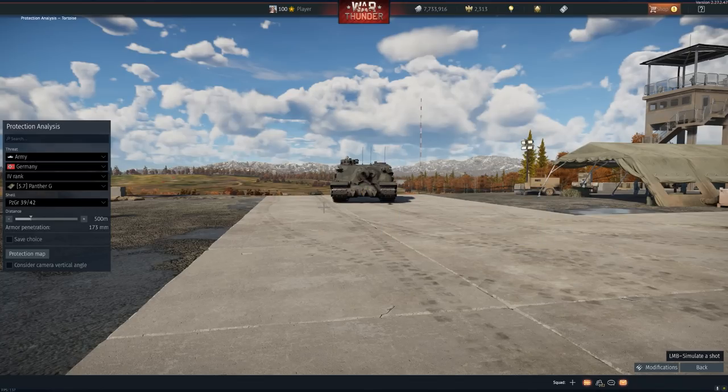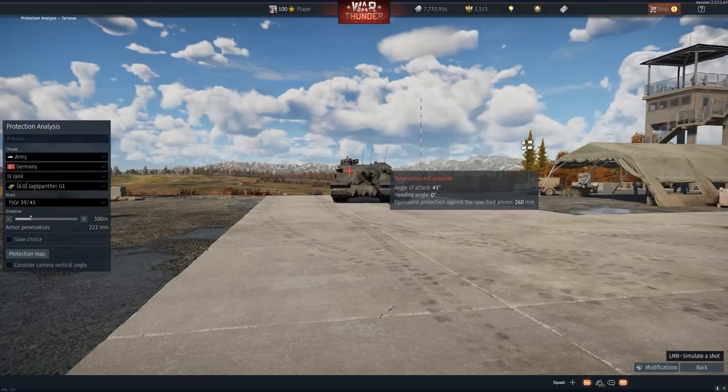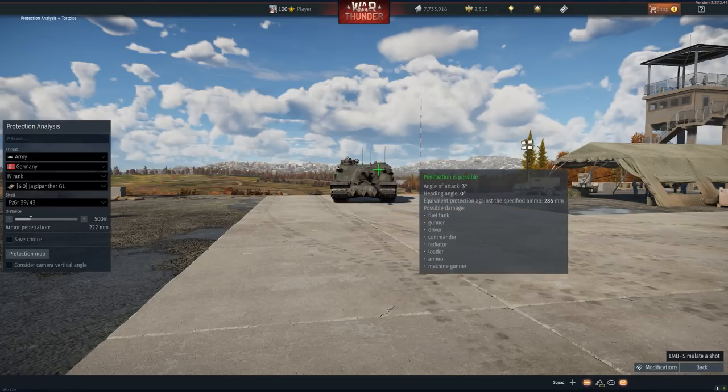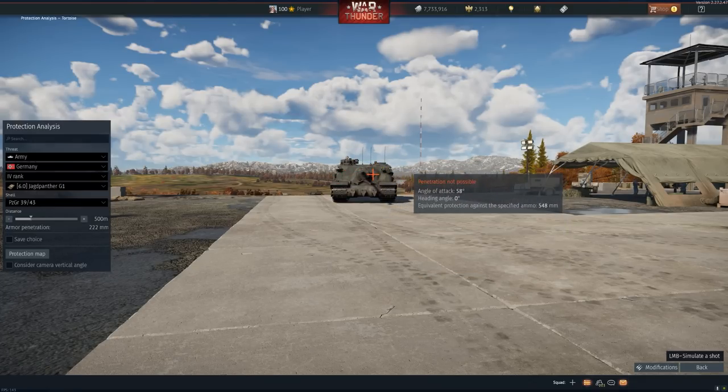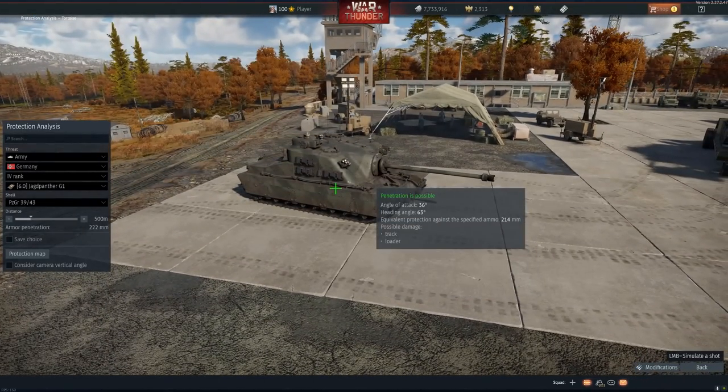I can really go through there — that makes sense. Barely. Very small weak spots against the long 75. Now the long 88 is a little bit different story — a bigger weak spot there, easier to hit here. Still challenging. The only issue, why not that many people play the Tortoise, is that this cupola is just so outrageously exposed.